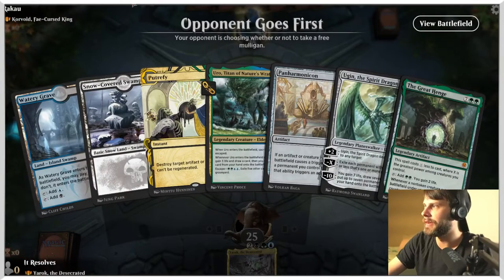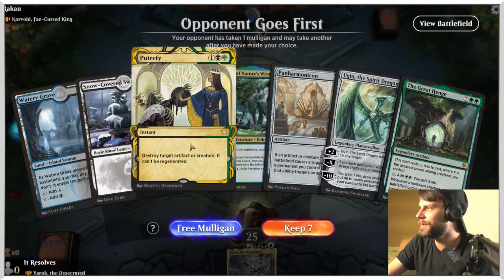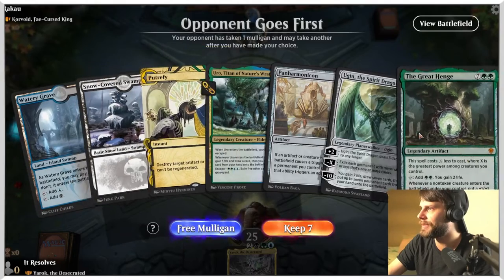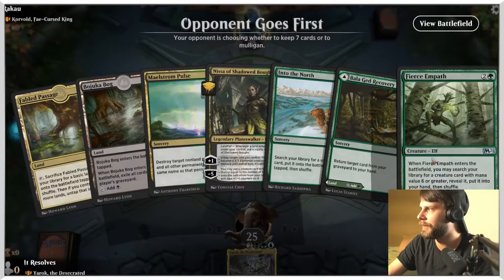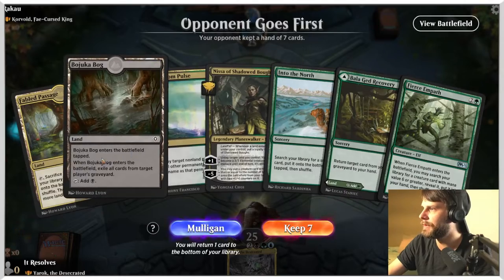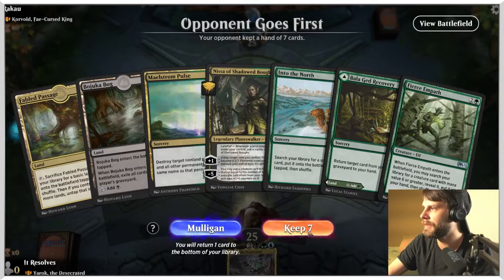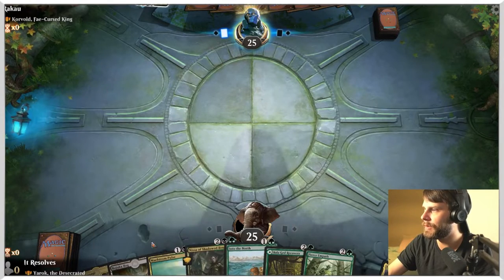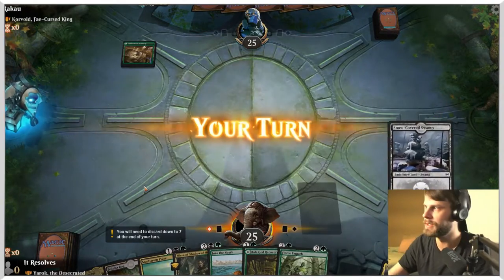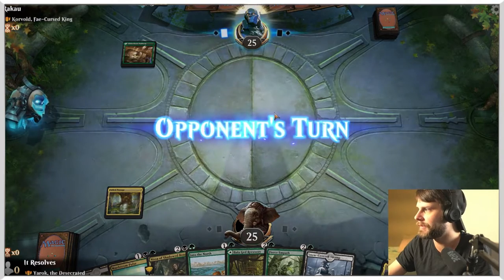Here we are against a Corvold deck, which is extraordinarily scary, actually. Do we keep this hand? I don't think so. I think we take the free mulligan - we don't have any ramp elements and really nothing that we can play. This new hand is a little bit better. It's obviously not ideal, but we do have Into the North as well as a few other things. I think this is worth a keep. We can Fabled Passage turn one for a green source and then maybe hope that we can draw just an untapped source. And there we go - we found it. Perfect, that is exactly what we need.